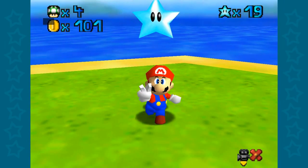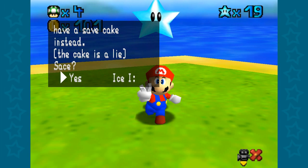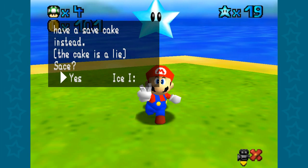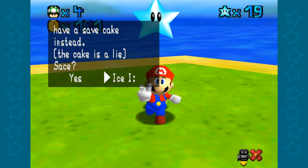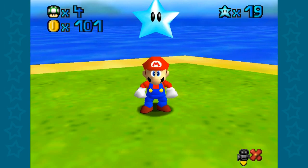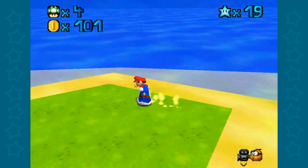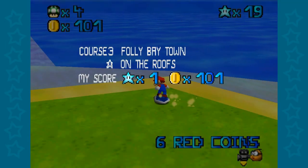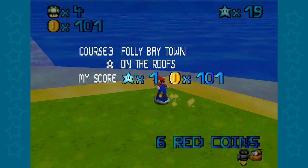So I'm gonna go ahead and end it off there, even though we're not out of the level. Have a save — the cake is a lie. That'll do it for this episode. See you all in the next episode when we get those red coins. See you all then, and goodbye.